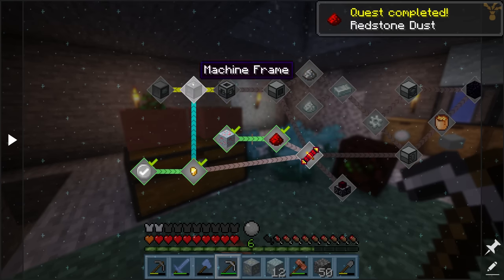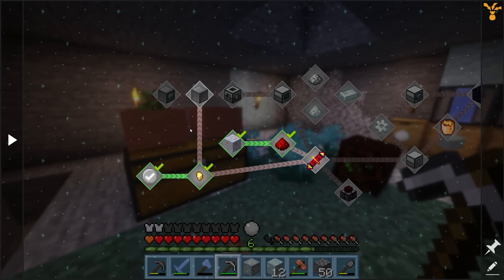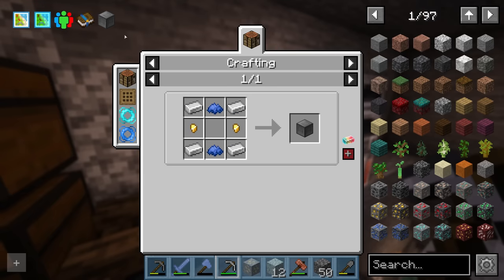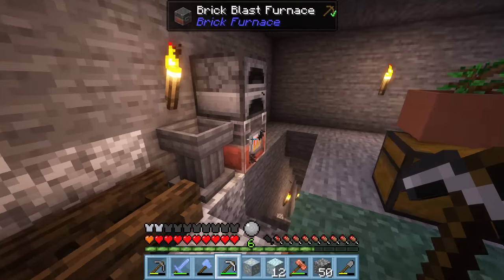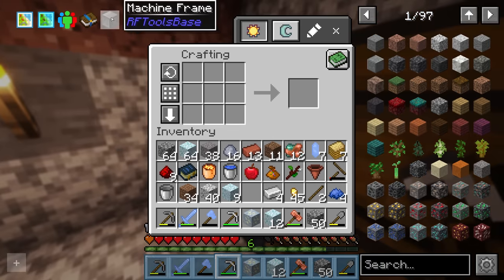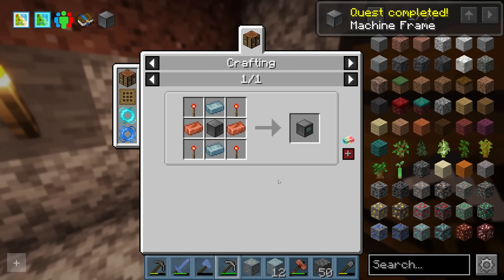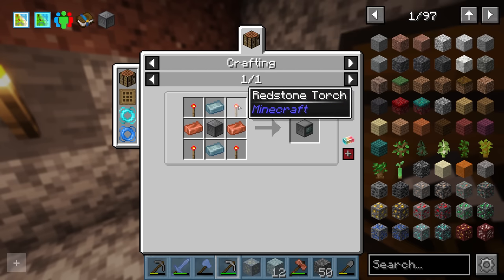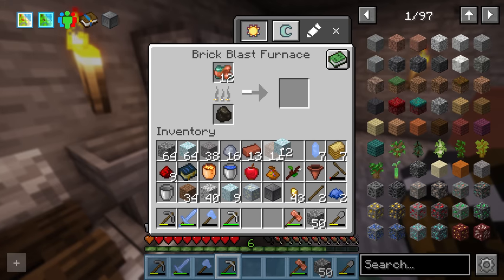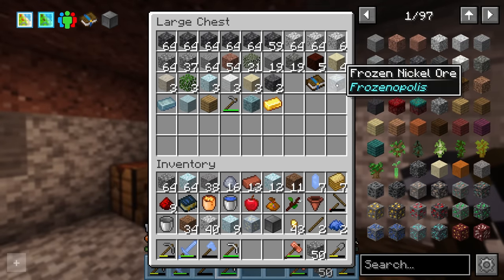This quest unlocks the storage scanner, which I think is going to make our lives a lot easier and our storage situation much nicer. The machine frame needs four iron, two gold nuggets, and two blue dye — the iron we now have, the blue dye we have from mystical blue flowers crafted into blue petals into blue dye, and the gold nuggets we now have. So boom, boom, boom — we have the machine frame. To upgrade it to a storage scanner we need two copper, two tin, and four redstone torches — a recipe that's been made substantially easier than normal.